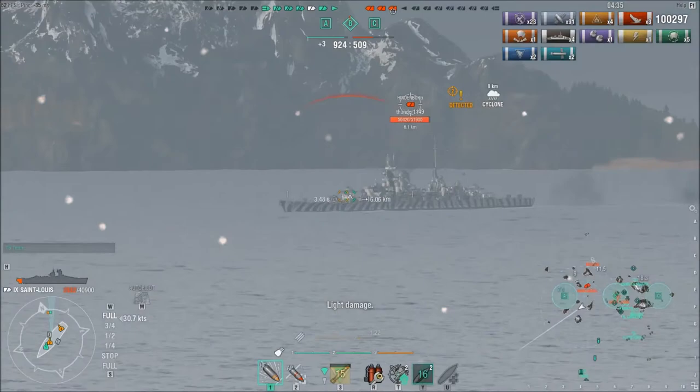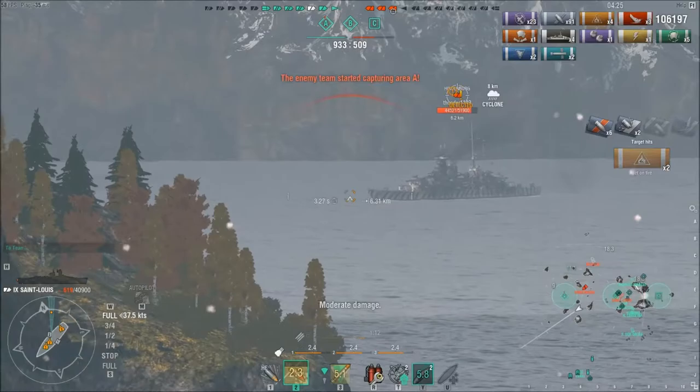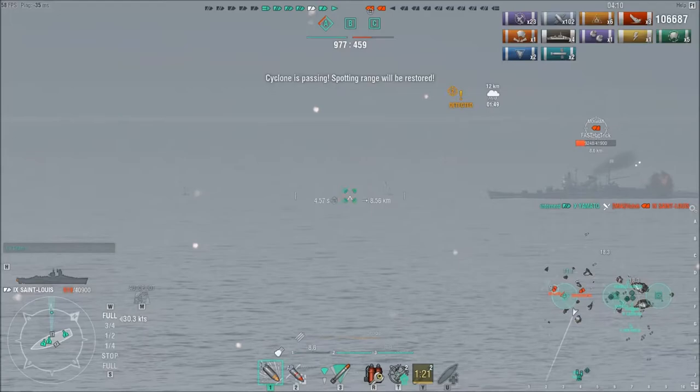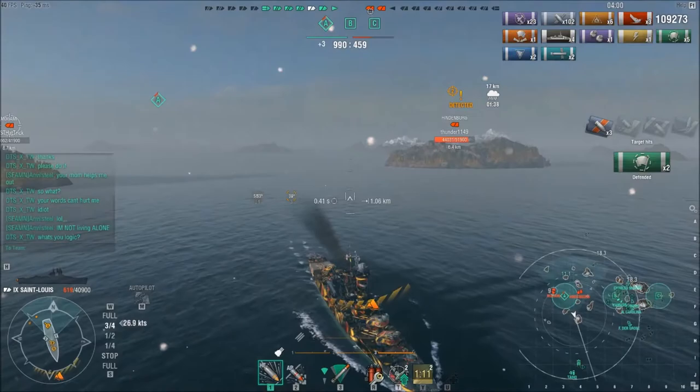This guy is firing HE, and I do believe he would have been better off firing AP at me because German AP at what I'm showing him could have done a lot better damage. But with the initial buff to German HE there are even more HE spammers out there. I get spotted again at extremely low health. I cut my speed — I wish I had AP loaded because I might have been able to finish off the Mogami — but as you can see by the scores we are quickly going to wrap this game up.